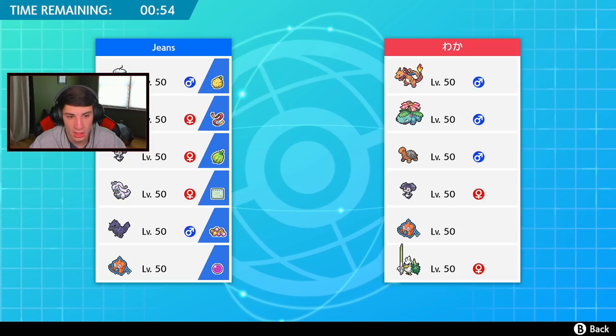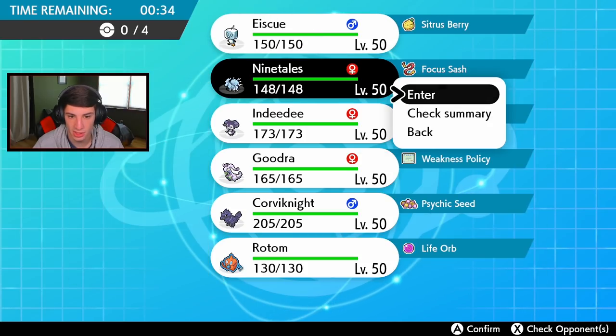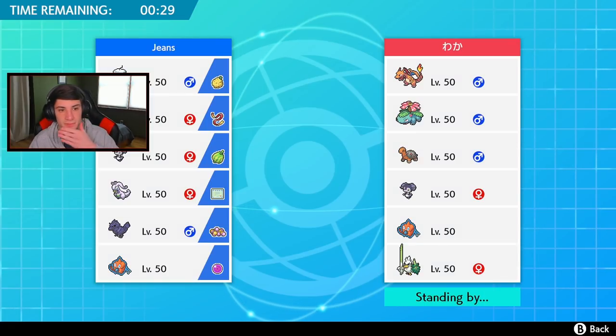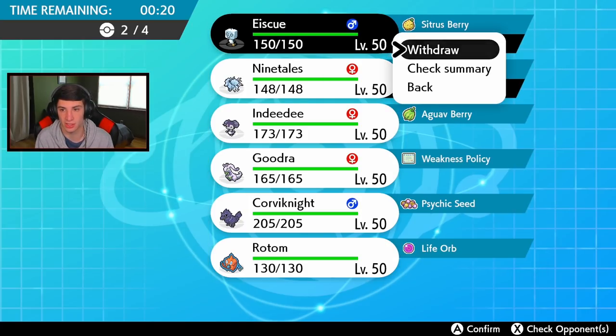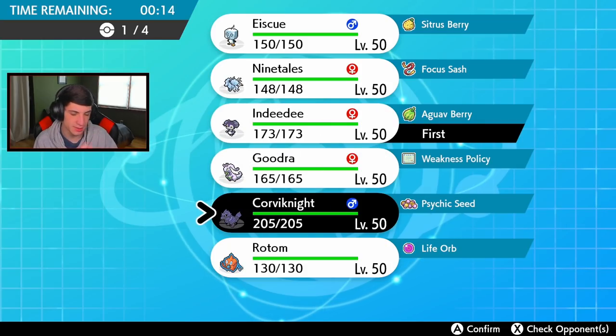He doesn't have any Trick Room users which is fine. I think Torkoal might come in turn one, so I'm still going to lead. Actually, I'm going to withdraw Eiscue — I'll go Indeedee and Corvinite as the lead, and bring Rotom and Goodra in the back as double attackers. I want to keep the ice out of here for now because if he leads Charizard, that hits right through Ice Face and it's game over — he could just go for Eruption or Heat Wave for a free double KO.